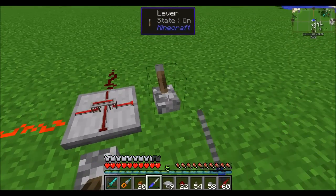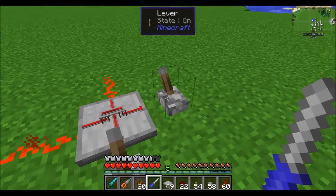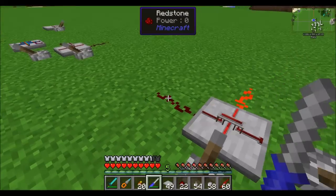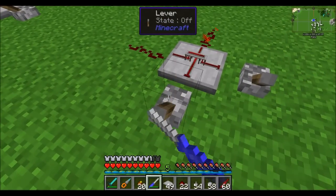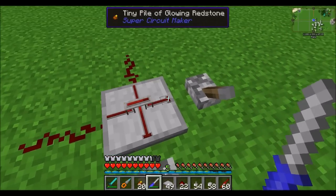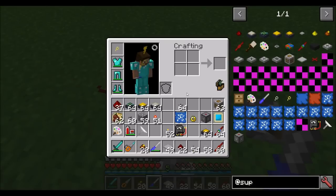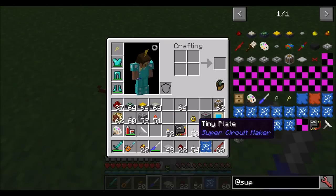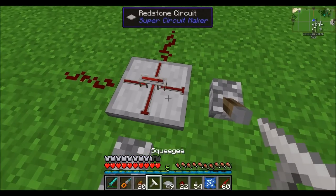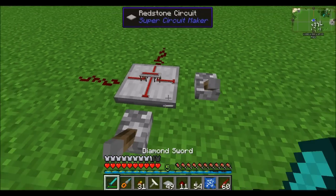We can go back to having our dust in the middle and disconnect these guys. And all of a sudden we've got a null cell — this side exclusively controls the left, and the back here exclusively controls the front. There's no interaction. The redstone signal travels up one level, is carried across and brought down. This is known as a null cell. And if you get yourself the blueprint for a null cell, you'll quickly figure out that I made something very similar to it.